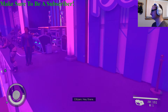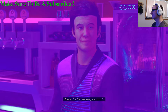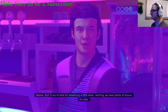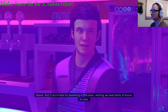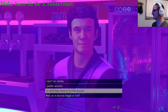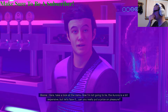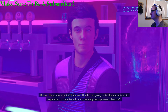So we're going to come up to the bartender here. His name is Boone Morgan — your new best friend on Neon. If you're here for a drink or to listen to the music he's got you covered, but if you're here for something a little more exciting, they have plenty of Aurora for sale. He literally just spells it out. Let's take a look at the menu. The Aurora is a bit expensive, but can you really put a price on pleasure?